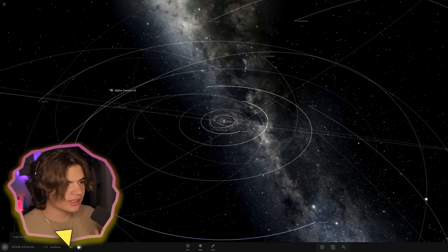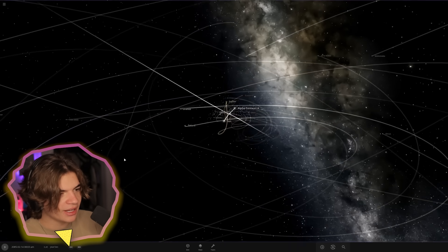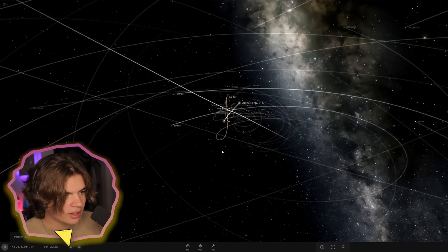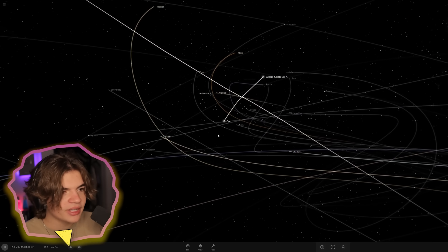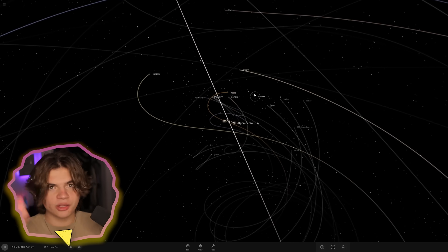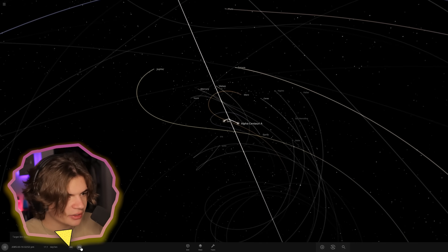We're going to have to speed up time to really see this. Oh, look - it's pulling the sun towards it, which is pulling all of the planets together. They just flew by each other. The sun gets thrown down and Alpha Centauri A gets thrown up - look how close they got, they almost collided because their gravities were pulling on each other.